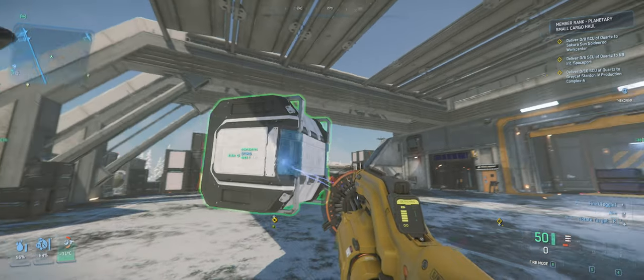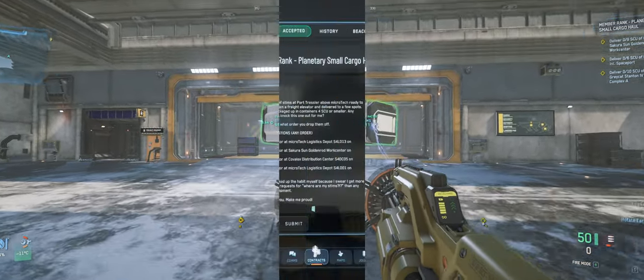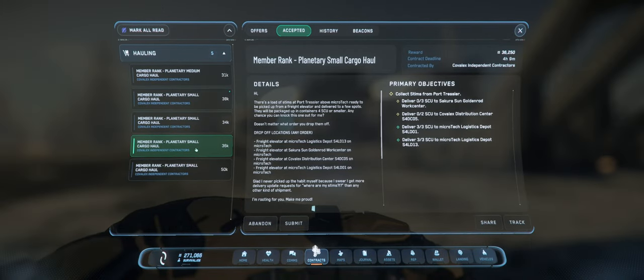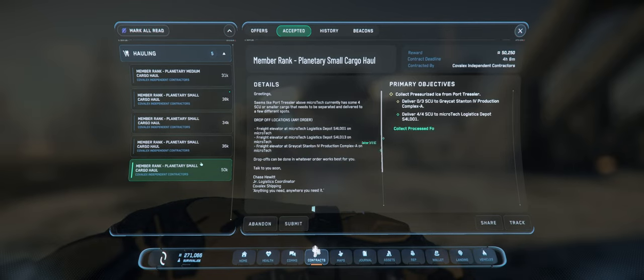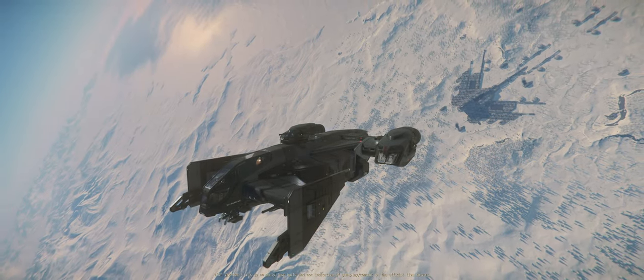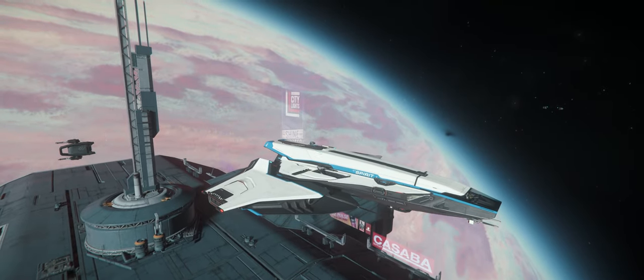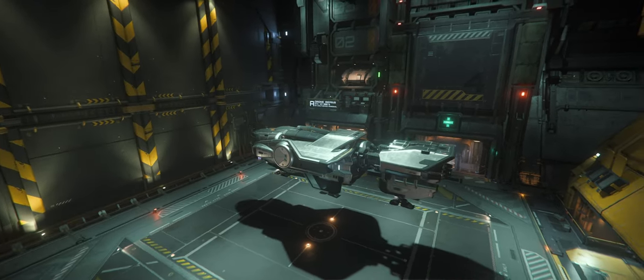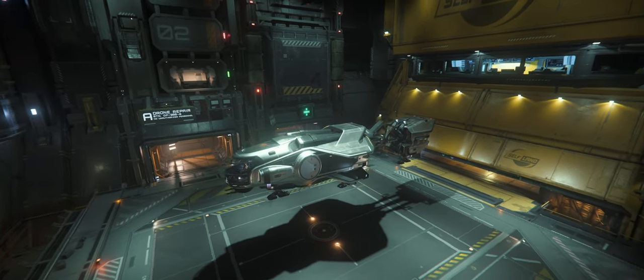I'm not a big fan of sitting and rolling my fingers while my ship is in quantum, so I will be focusing this video on planetary contracts, focusing on the member rank, as Rookie and Junior can be completed pretty quickly and easily with a couple of missions. I will be taking the MISC Hull A.